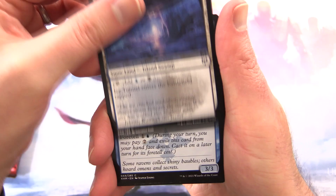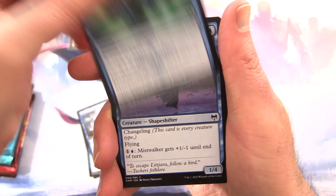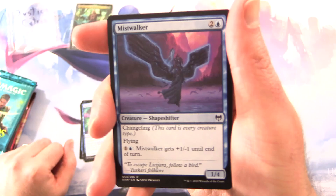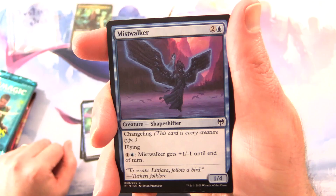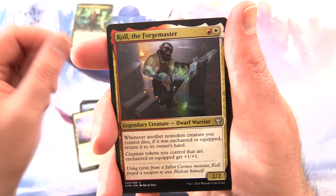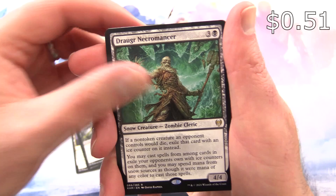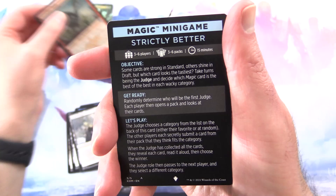I think this is Cole the Forge Master — it is indeed. I'll also throw in the Ice Tunnel. Got these snowlands: Augury Raven, Raven Form, Carphill Harbinger, Depart the Realm, Mistwalker. This one sometimes tricks me, but not today — Creature Shapeshifter, 1/4 for 3, it has Changeling, meaning it's every creature type, including human rogue. It has flying for 1 and a blue, gets +1/-1 until end of turn. We'll throw that over here. Shimmerdrift Veil, Cole the Forge Master again, Rune of Mortality, Draugr Necromancer, Grim Draugr, and a foil Doomscar Titan.